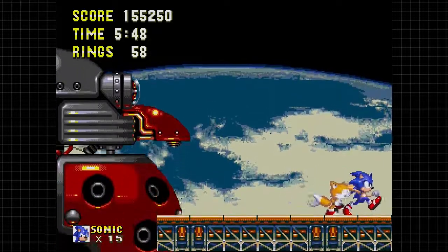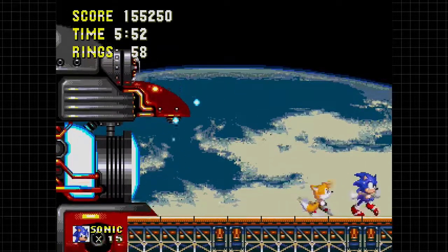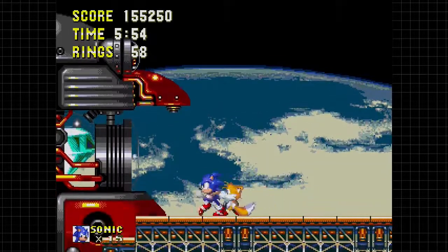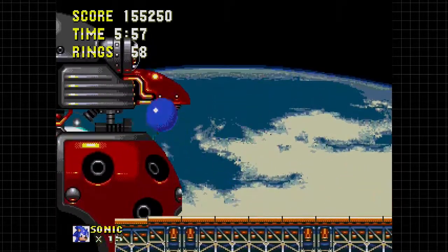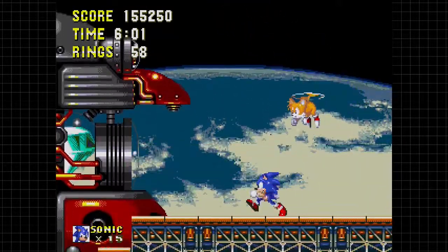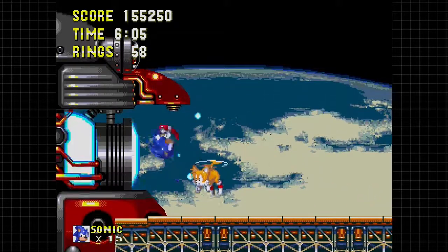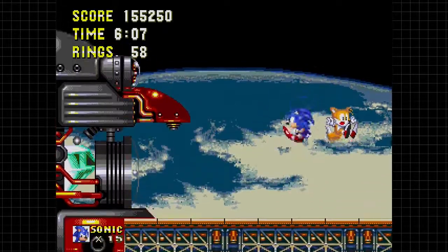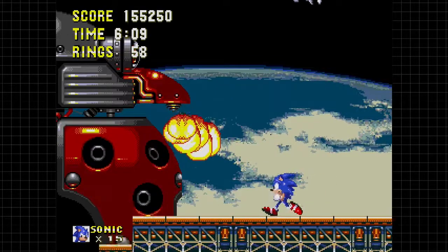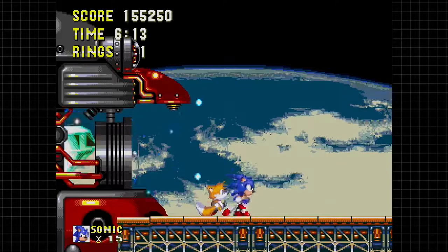Now this part - Tails can be a bit of a pain, though I don't believe he does too much bad here. Pretty much you want to hit his nose, and then it'll open up this pit with the Master Emerald in it. You want to jump into that little container that the Master Emerald has when it's opened. He'll shoot a laser at you which hurts you, of course. You want to jump over it. I believe the first shot always goes above you, so you just want to crouch for that first shot.